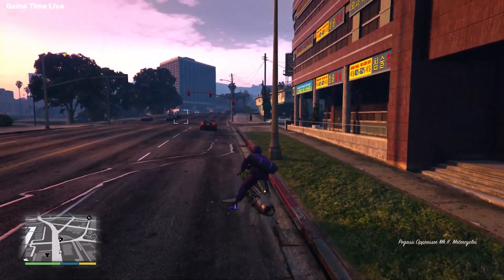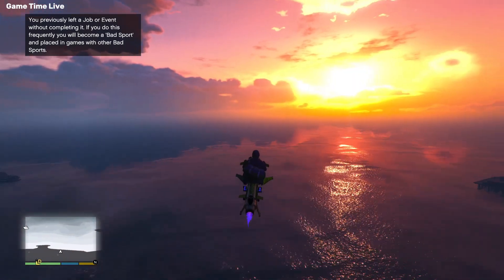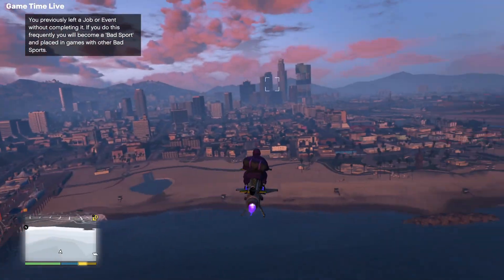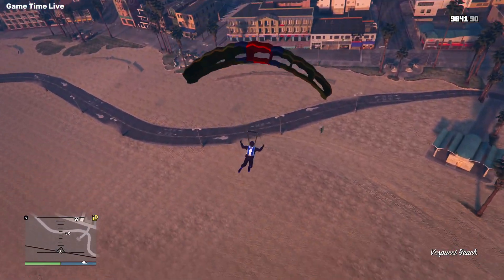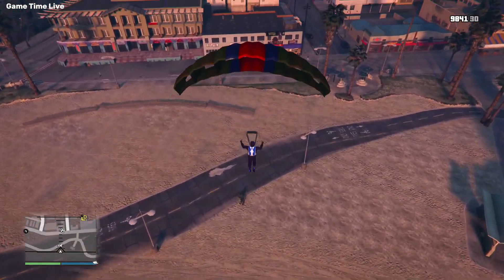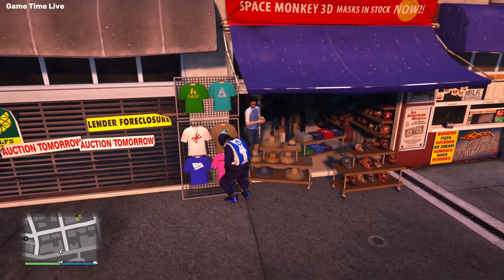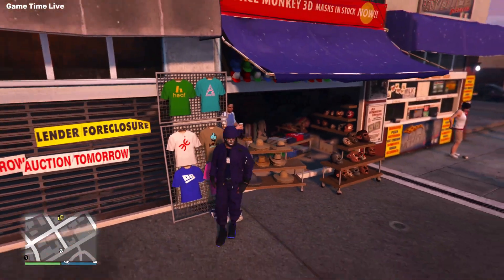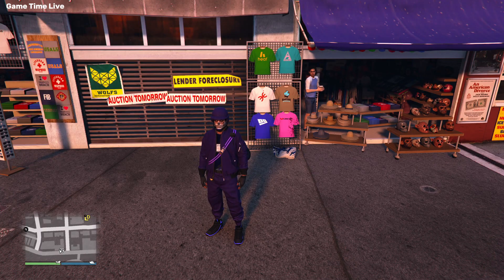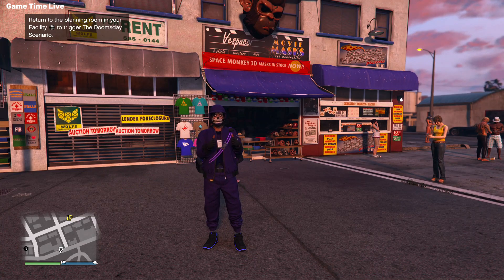Now grab an Oppressor — it's the easiest method — and make your way over to the mask store. Fly up high into the sky, face forward toward the mask store, then jump out of your Oppressor. Open the parachute and crash your character inside the mask store. Since your character gets up quickly, press right on the d-pad to access the section, then press Square and save your outfit anywhere. Your duffel bag should now be saved.